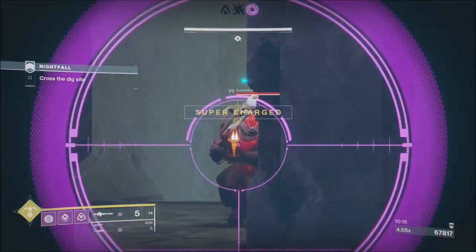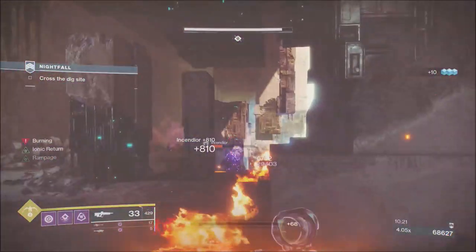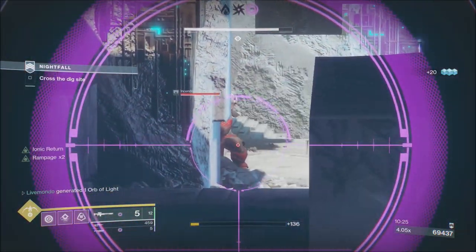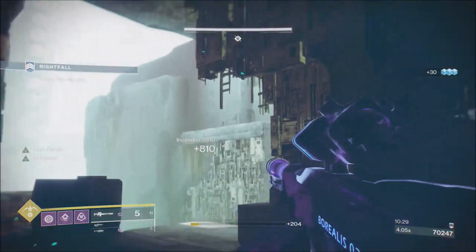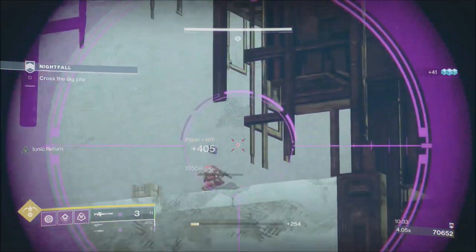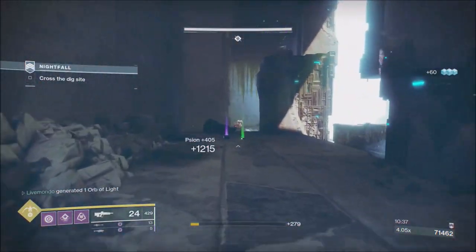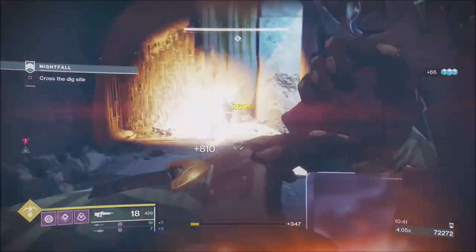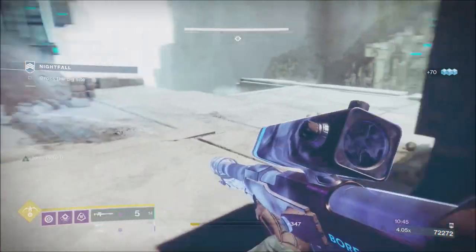I've changed it back to void — I knew I'd need void for the next section, just before the boss. As you can see, it works out really well here. Just one hit to take down their shield, and then the Borealis finishes them off. Take these three guys up here, no problem. We've got one more down here and then some adds at the bottom.